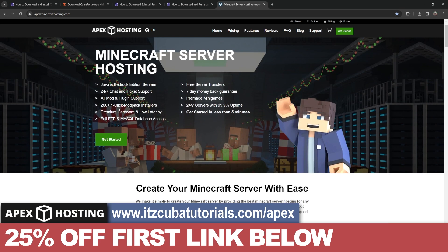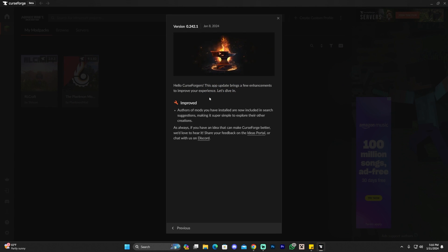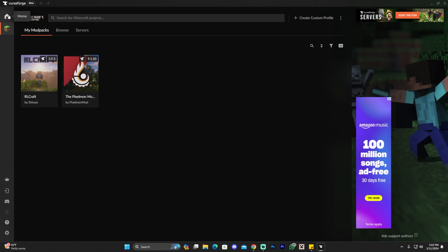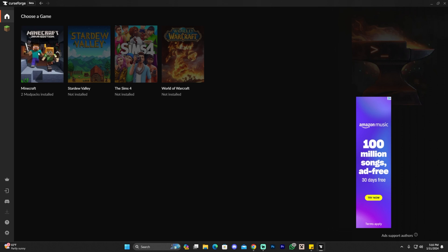Let's check back with Curseforge — as we can see, it has finished installing. Since I already installed Curseforge in the past, it's not having me go through the tutorial that it will have you go through the first time. It's going to say something like 'Welcome to Curseforge — do you want to watch this intro?' You can just skip that. Then, when it asks you to choose a game, just choose Minecraft.